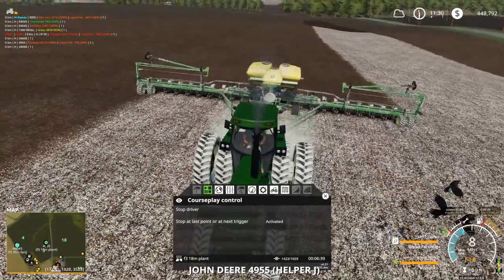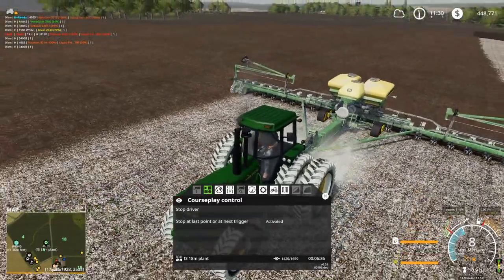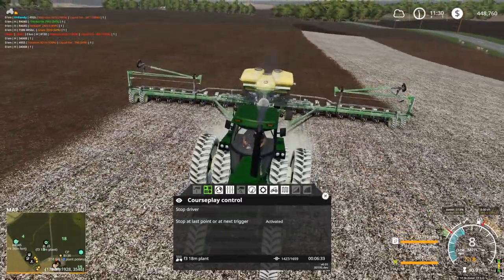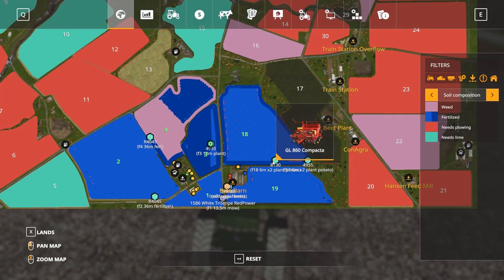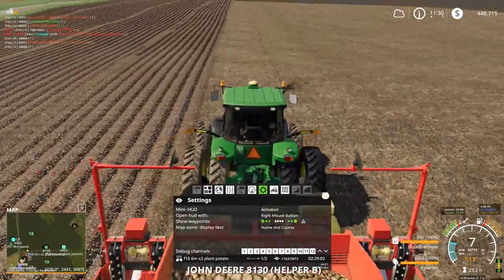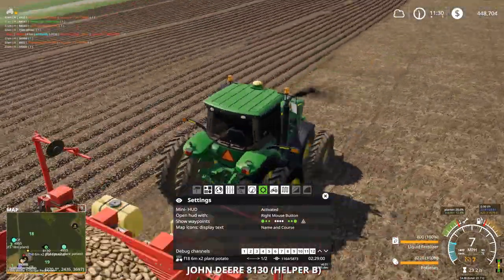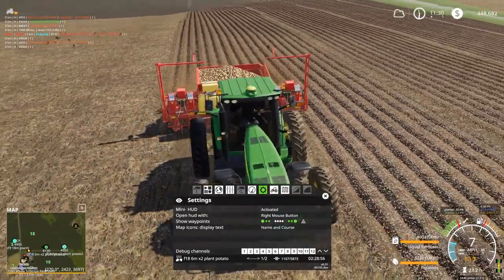We're also planting wet corn — must be a plant in Michigan here or something. That must be what's up with the wet corn. So we're planting wet corn on field 3. Got potatoes going in on field 18. This is going to take two hours and 29 minutes. And why are you missing Courseplay? That is odd — Courseplay should not be missing.